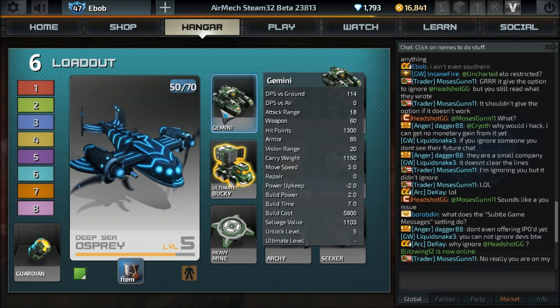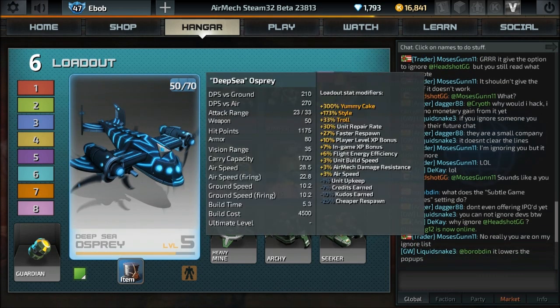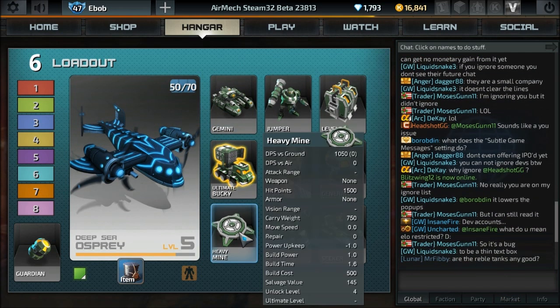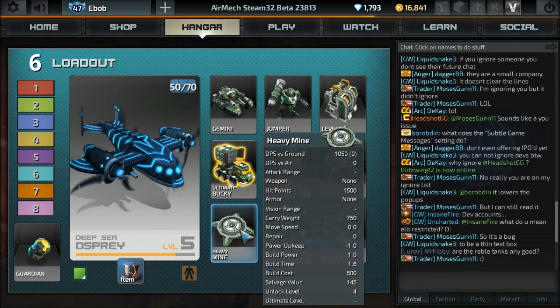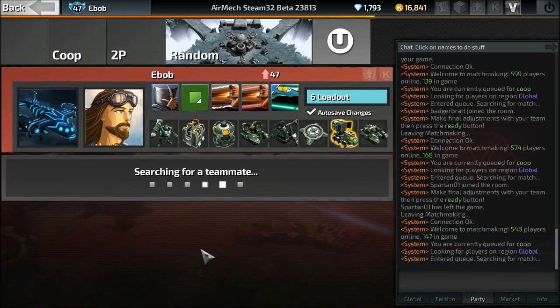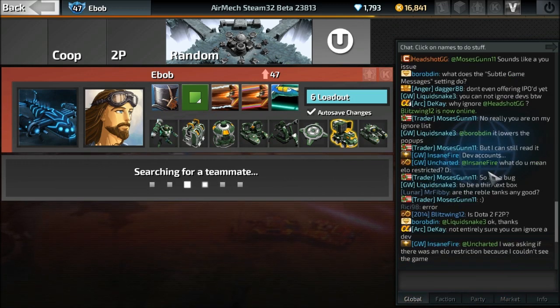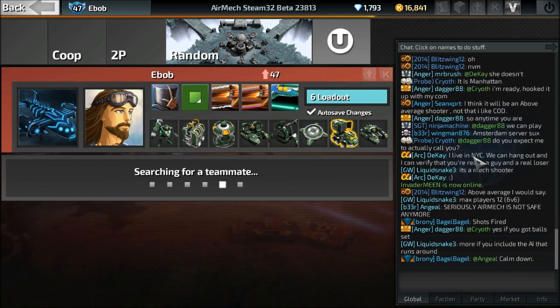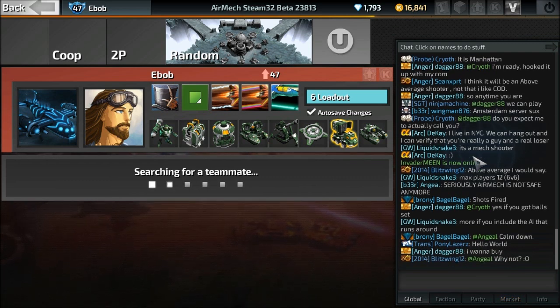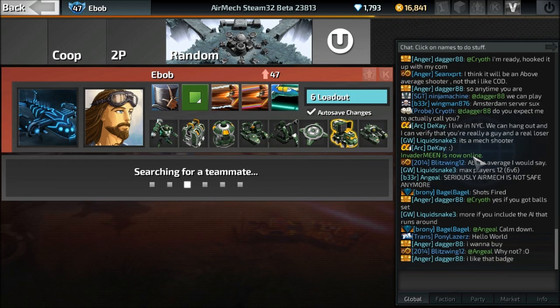The way it works: this is my Osprey build that I was using for co-op in my How to Grind Games video. I've swapped out Goliaths for Geminis and Grinders for Heavy Mines because they cost less. That's important because the way that auto build works is — I'll jump to a co-op 2v2 game here — if you have 10,000 more credits than the most expensive thing in your loadout, they will spawn automatically from the fortress on a capture command. I'm going to show you how that works in-game, and I'll tell you if it's viable at all.